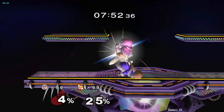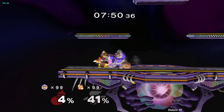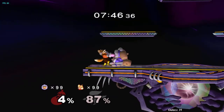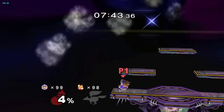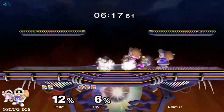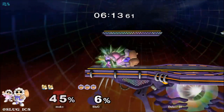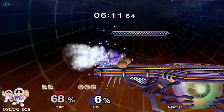Use down throw down air, down throw up smash, or tech chasing to push Fox to the corner after a grab. The goal is almost always to push Fox to the corner during a punish so you can start a guaranteed handoff sequence. If using down throw up smash, wavedash after the up smash to catch away DI. When up throwing on platform stages, always be ready to wavelend tech chase — you can often easily convert this into a guaranteed handoff.